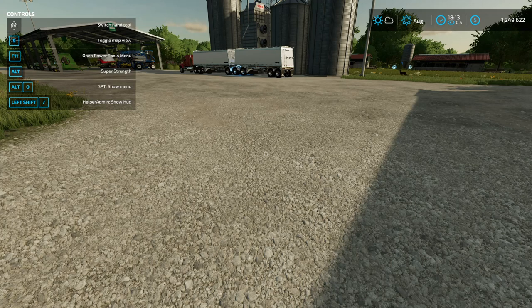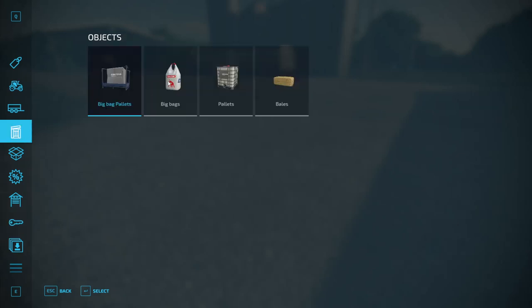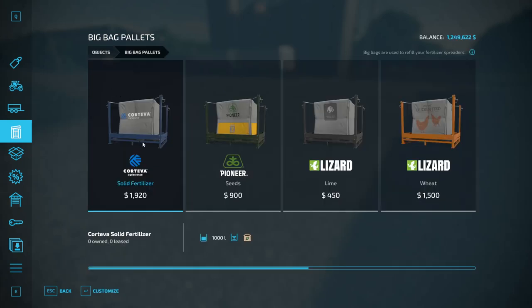We're going to work backwards from least costly — a minor mistake, no big deal, it'll cost you a bit of money but nothing huge. The first one is paying too much for supplies, by that I mean your seeds and your fertilizer. Let's take this pallet of solid fertilizer here, which is 1,920 for a thousand liters.